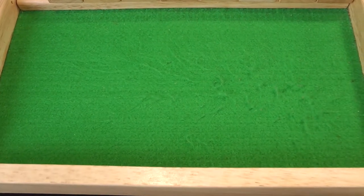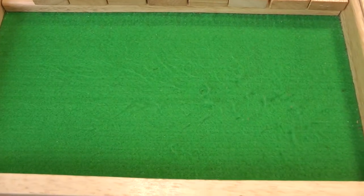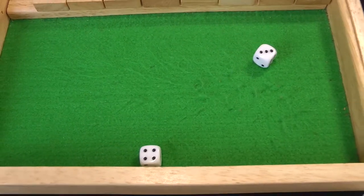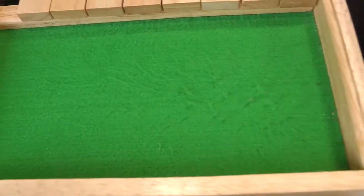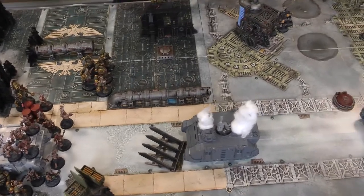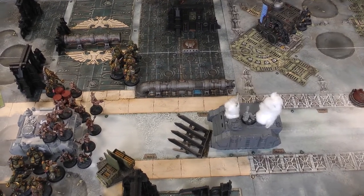The Inexorable Advance rule means they should have been hitting on threes. Two hits from the Blight Launcher, wounding on threes rerolling ones — one wound on the Intercessors, who fail their 5+ armour save. With D3 damage, one Intercessor goes down. That ends Death Guard Turn 1. Scouts don't need a morale check — leadership nine on the Sergeant. So we move on to Space Marines Turn 1.